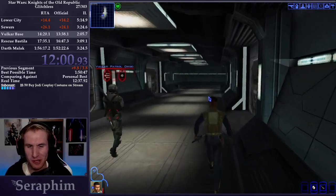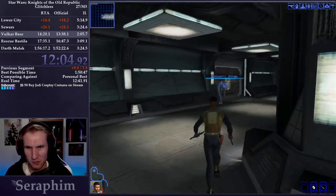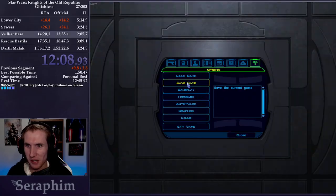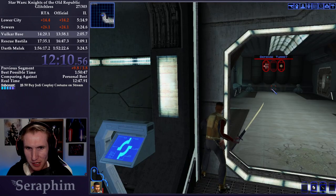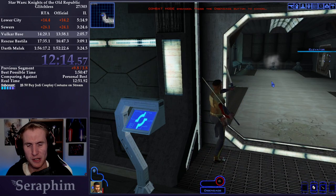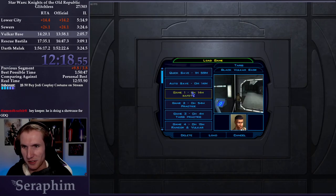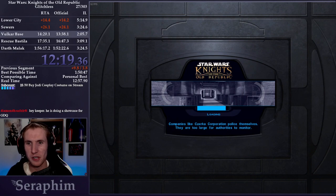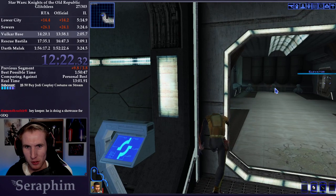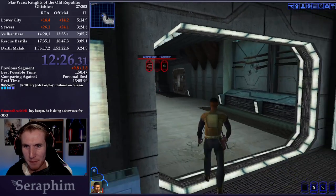Immediately after the first skip we'll get our second skip in the run: Turret Skip. These are really the only two super crazy skips we do, at least on Taris — everything else is pretty minor. Normally you have to disable these turrets using a computer terminal, but instead we're going to use concussion grenades to stun them. I need all three turrets to go down in order to get past the elevator. Alright, second try. Not bad, not bad.